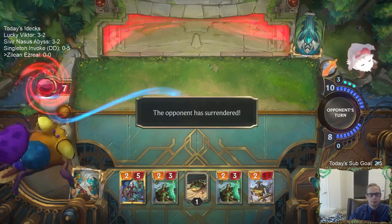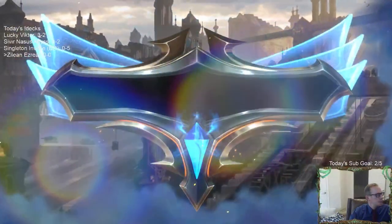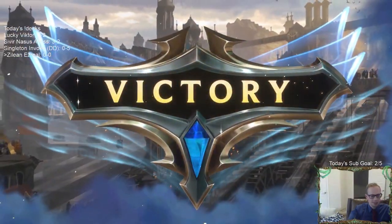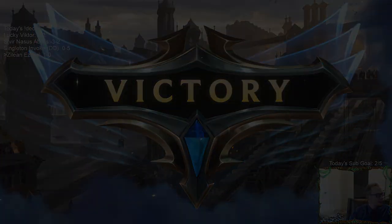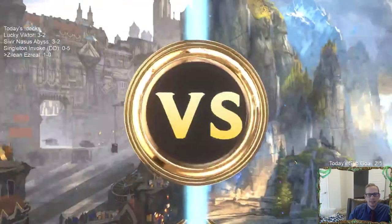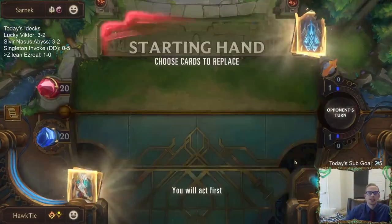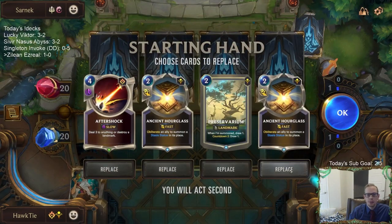It's actually pretty cool — I like this. Zilean with a bunch of cheap removal spells. Zilean Lasers. Now we're going to have all these MKs and Mystic Shots against this small unit deck. That should be good. We've got to find our MKs and Mystic Shots though.